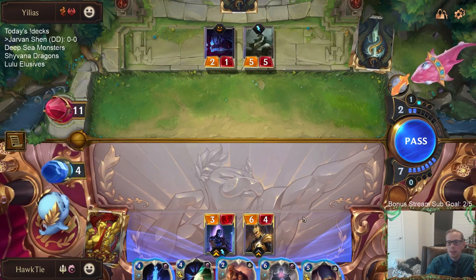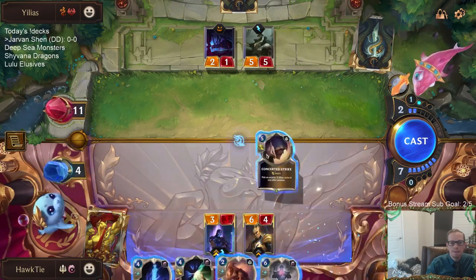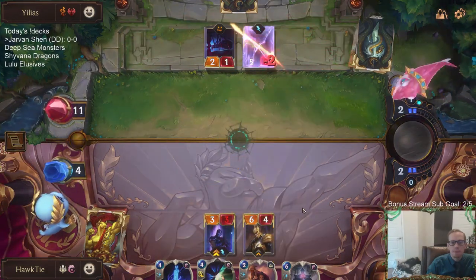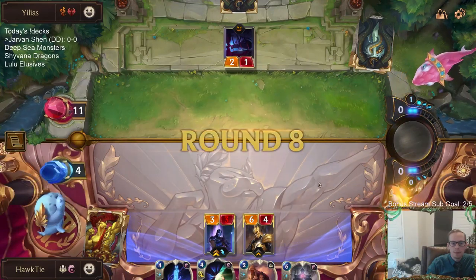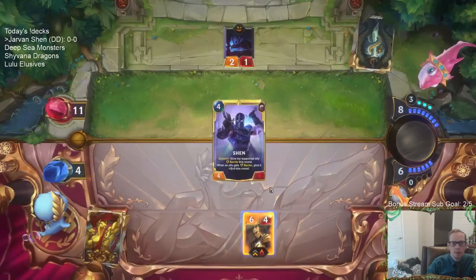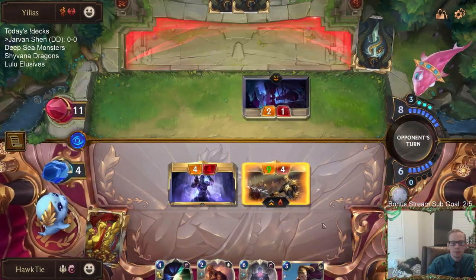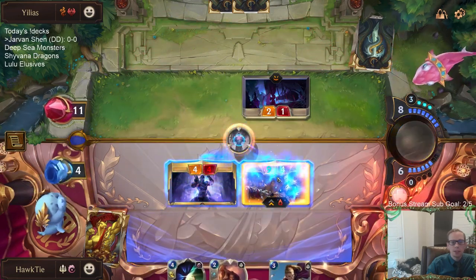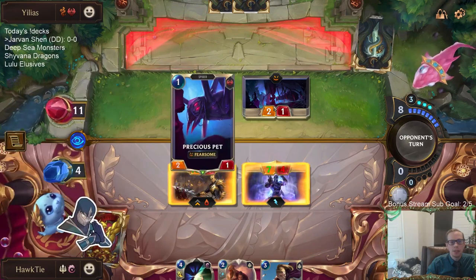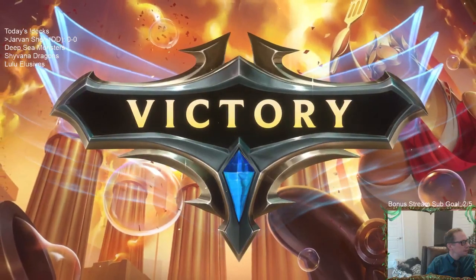If I don't really play anything next turn, it's eight plus three is eleven, so that would be Spirit's Refuge plus Concerted Strike. I'll just have Spirit's Refuge plus Deny. I don't really need Deny - I can just do this. Fervor is the only spell concern - one Fervor doesn't kill me. Fervor and Decimate are their only spells. There we go - Jarvan getting a kill!